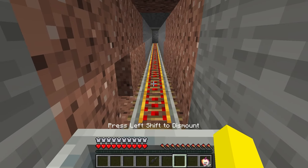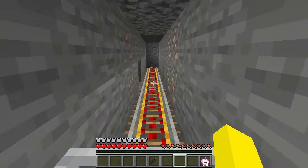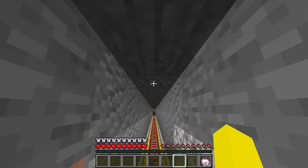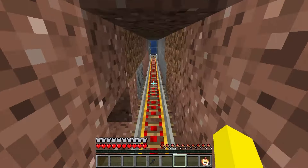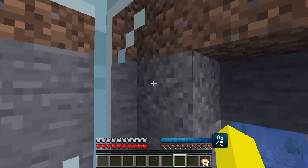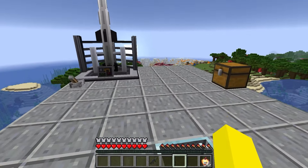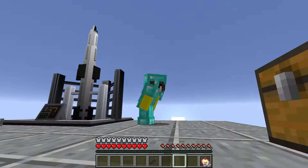I just jump into the mine cart and head for the missile base. Let's go! I need to launch the missile before the squids notice. Hurry, hurry, hurry! Straight to the missile base! Come on. Yes! Now to use this soul sand elevator and go up! Up I go! Yes! I made it to the missile base without the squids noticing I was gone!